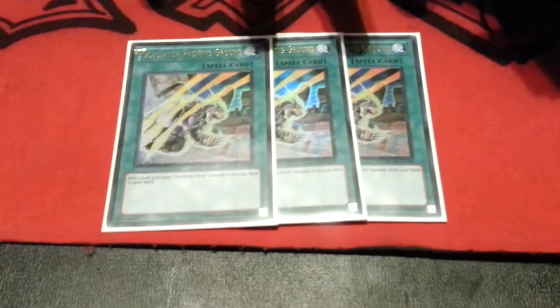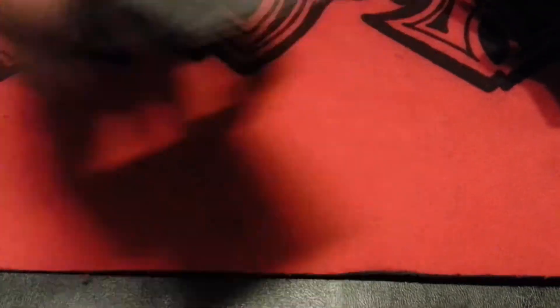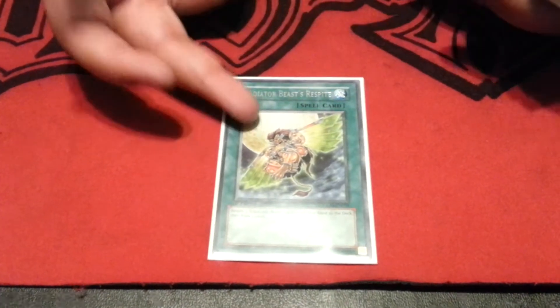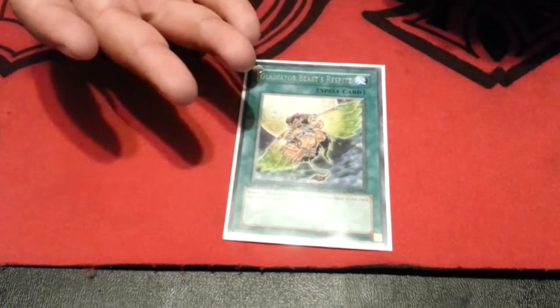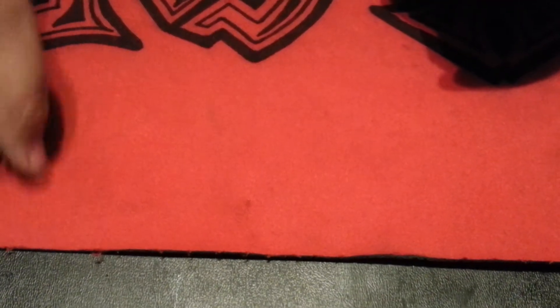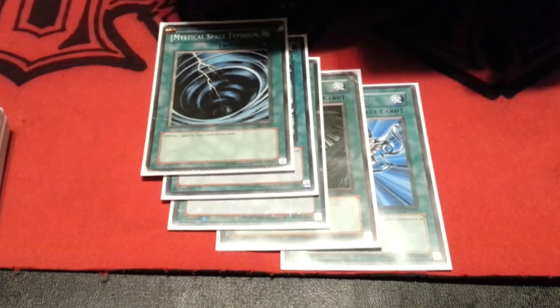Three Proving Grounds — the main searcher, helps you search through the deck and get the monsters you need. I know I might get a lot of talk about this, but I run Avarice because sometimes I get GBs stuck in my hand, and those are the ones I want to put back in the deck so I can tag them out. And it also lets you draw three cards — so it's two Gladiator Beasts for three cards. Monster Reborn, Dark Hole, Heavy Storm, and three MSTs.